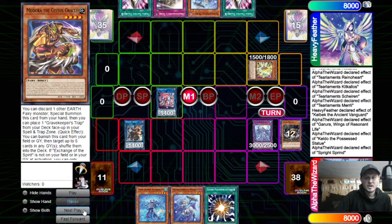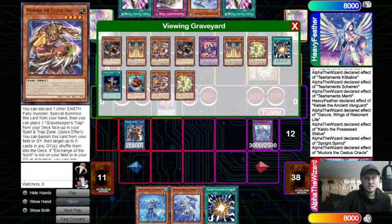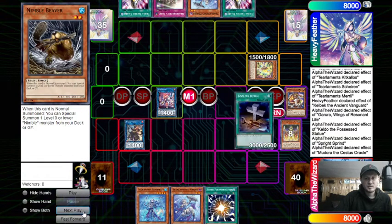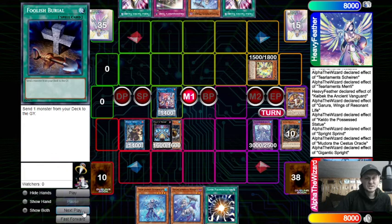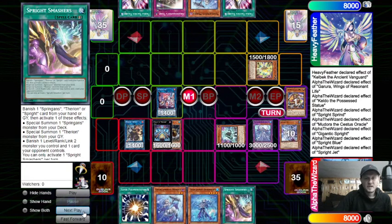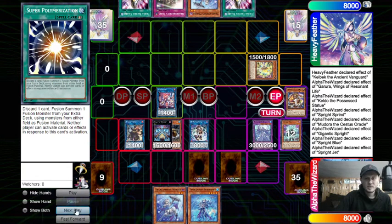Here we're going to go ahead and go into Sprint. Chainlink one Sprint, and then we're going to chain our Mudora in Graveyard. That's actually a really cool interaction because we chain the Mudora, we can recycle our Beavers and then just dump another Angler - which it looks like that's what we're doing. Recycle the Beavers and maybe a Foolish Burial, dump Angler, summon two Beavers. It's a really cute interaction. And then we get to a Gigantic Sprite. Gigantic Sprite is going to summon Sprite Blue, Sprite Blue is going to get Jet, summon Jet, Jet Effect gets Smashers. And then we can turn those into an IP. Set Smashers, set Super Poly, and pass turn.